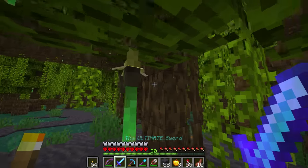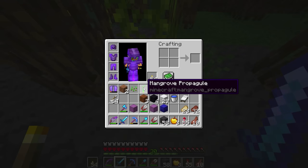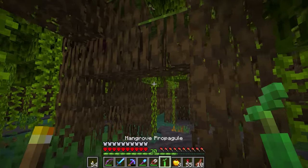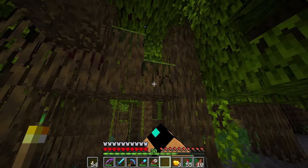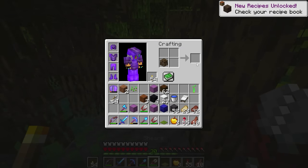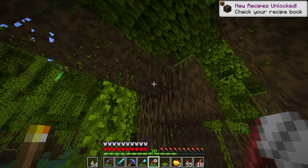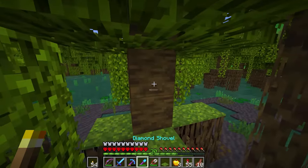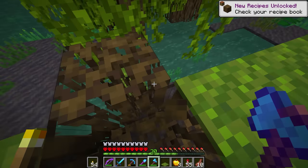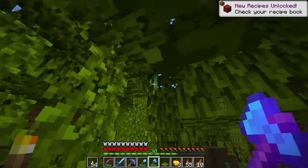I actually got it that time — a mangrove propagule! Is that how you spread the mangrove? I don't know, but we'll keep it in our inventory. Does this turn into planks? Because these are the roots, that's right. And then the actual tree is this stuff. We definitely have to get some of this wood if we're going to make a base. That color is incredible — I need the propagule.